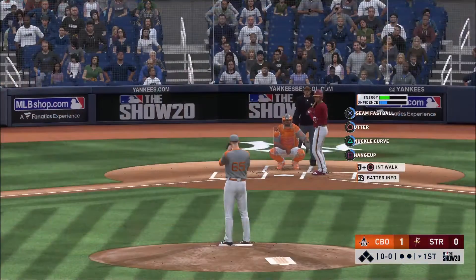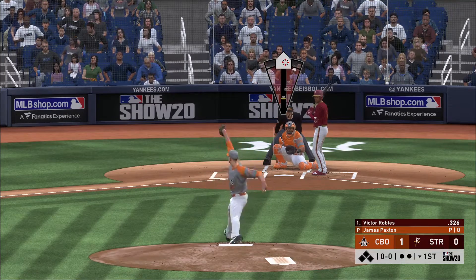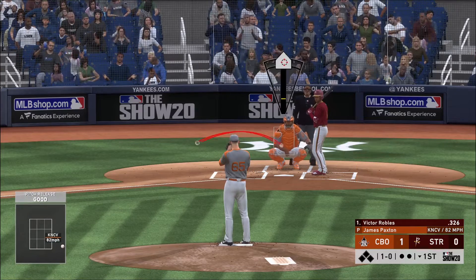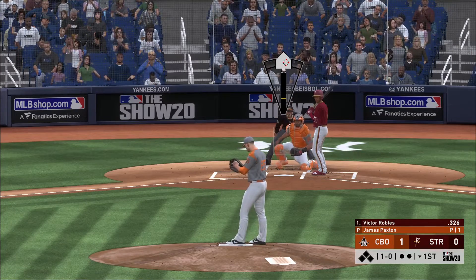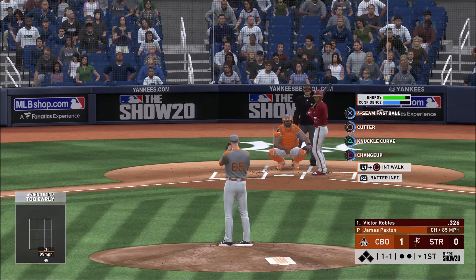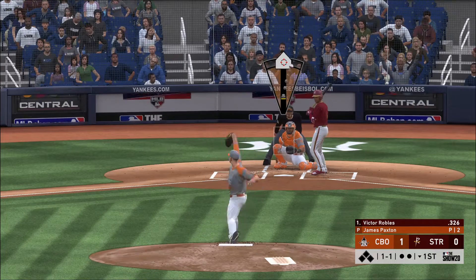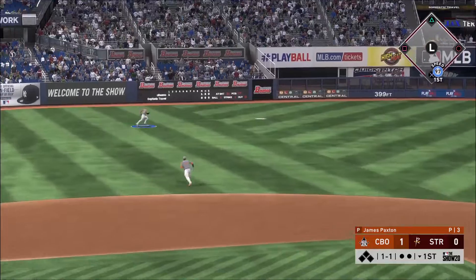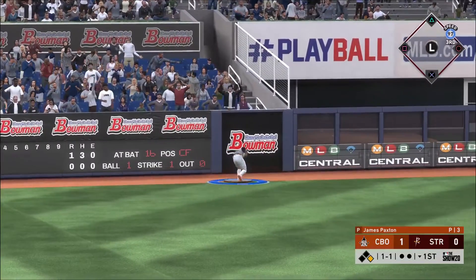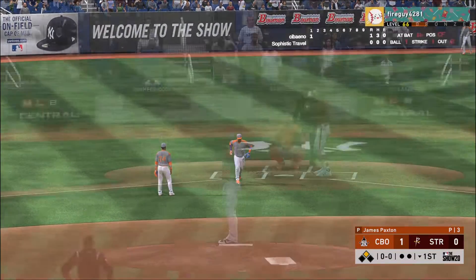Victor Robles digging in now, he'll lead things off here in the bottom half of the first. He misses inside with that one — ball one. Count evens at one and one to Victor Robles. Swing and a liner toward the gap in left center, and this is into the alley — ought to be good for extra bases. And he is in at second base with a leadoff double.